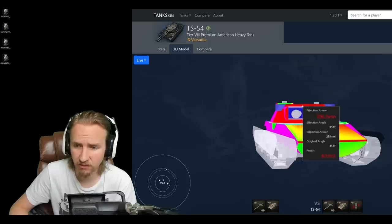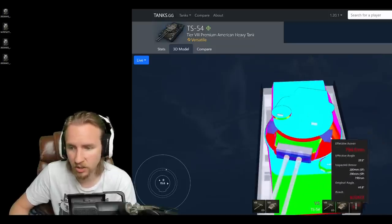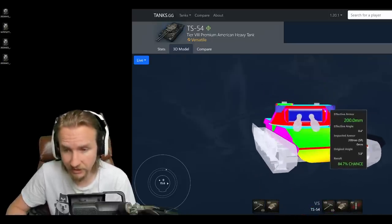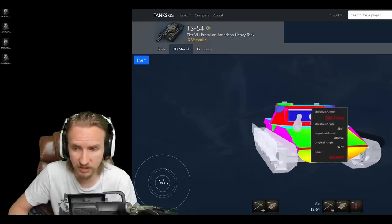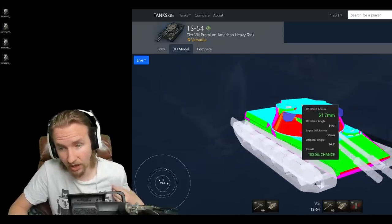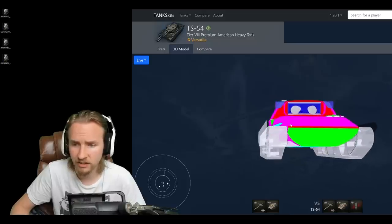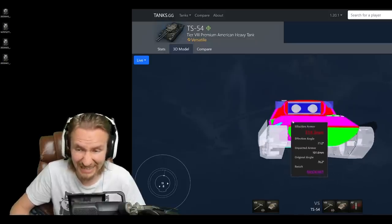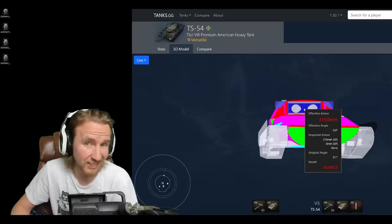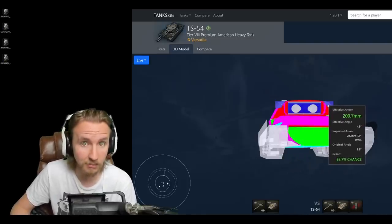Turret armour-wise, this thing is formidable — around 400 millimetres of effective turret armour, 300 on the top, and a 300-millimetre mantlet protecting the vehicle. The weak spots are areas outside the mantlet with only 200 millimetres of spaced protection, so most tier 8 and above tanks will go through those easily. The cupola on top is also a target. The roof deck is only 30 millimetres on both hull and turret, so artillery will decimate this tank. But when using gun depression, the cupola becomes hidden.